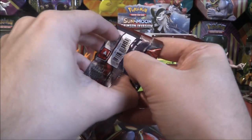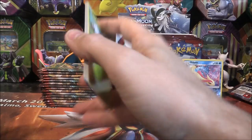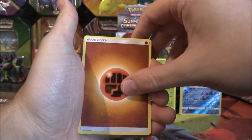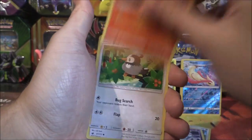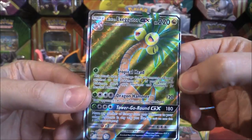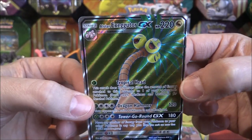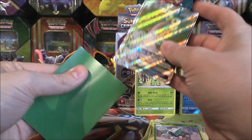On to a Silvally pack now. We have a Fighting Energy, Cinccino, Miltank, Sea of Nothingness, Karrablast, Bunnelby, Chimecho, Nummel, Starly, a Reverse Skiddo — and an Alolan Exeggutor Full Art GX! Oh my gosh, that looks insane! Alolan Exeggutor GX looking incredibly awesome. I love this card, it looks so cool. What a first pull — that is amazing stuff!